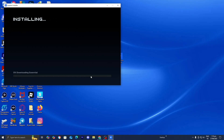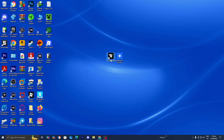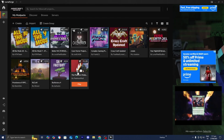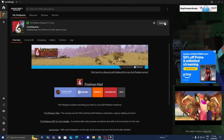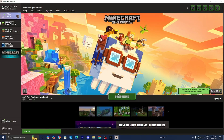Wait for it to install, then close out of the Essential mod installer. Open up CurseForge one more time, locate your mod pack, and press Play. It will now open up the Minecraft Launcher. If you've never used CurseForge before, it may ask you to sign into your Microsoft account. In the version selector, make sure the mod pack of your choice is selected, then press Play.